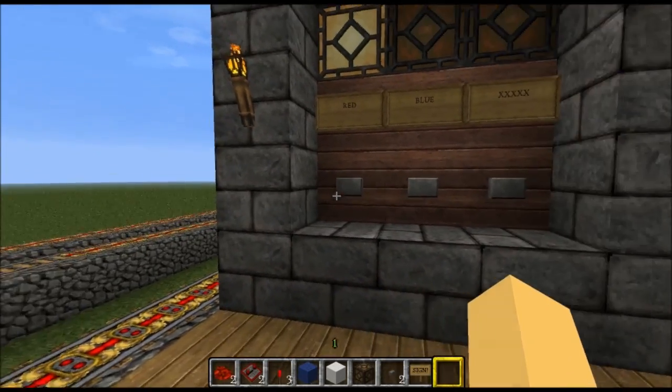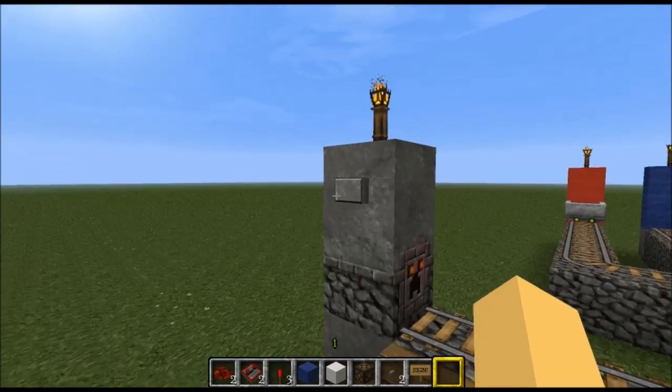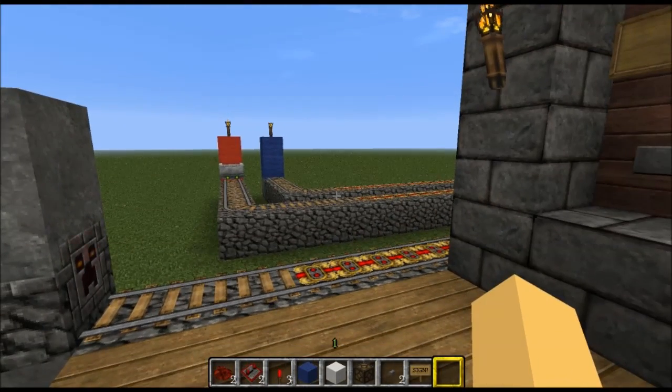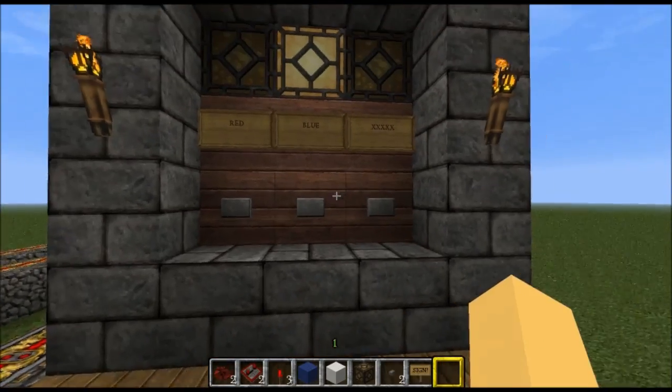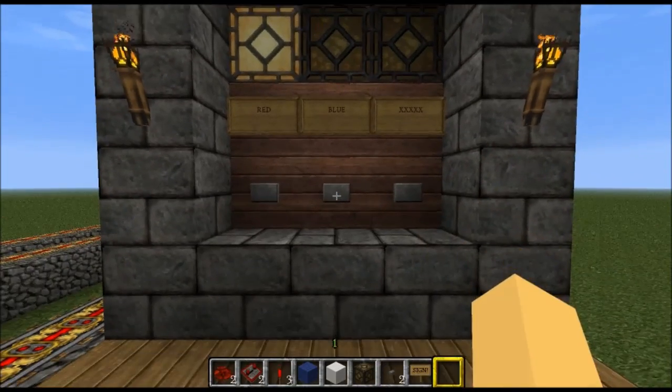Now you want to go to a gold farm at Blue. No problem. Select Blue, spawn yourself a cart, off you go and you will arrive at Blue. Successfully arrived at Blue. So that's what we will be building today — this Destination Selector panel in front of us.